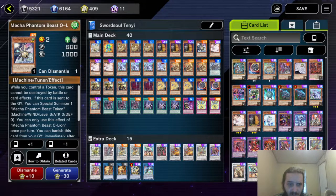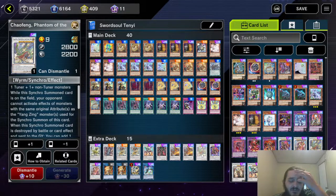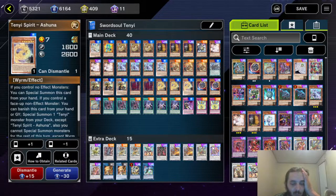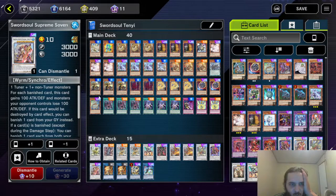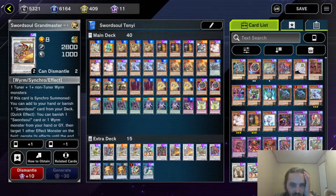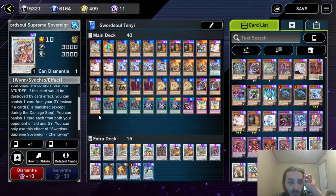If you have Mecha Phantom Beast Auroradon on the field, you can make Chaofeng Dark. But you already destroyed Dark with Protos — Chaofeng also standard. And Baron de Fleur — make sure you summon Baron before you use Ashuna. Remember: summon Baron, then use Ashuna's effect to summon a Tenyi from the deck. Level 10 is Swordsoul Supreme Sovereign Chengying — it's pretty good. If a card is ever banished — which happens if you have Grandmaster on the field and it's their turn — you banish to negate one of their monsters, and then Chengying is going to banish a card from their field and their graveyard. So you could just ruin their whole day.